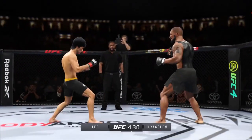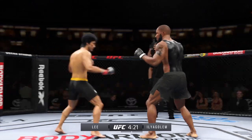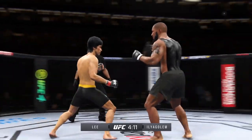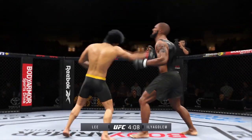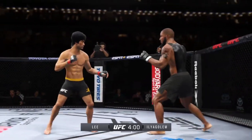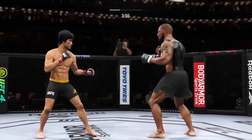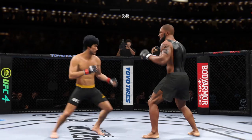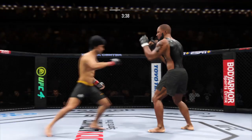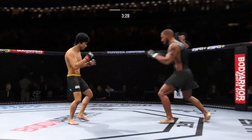Really using his reach advantage there with that punch, and he connects there with a punch — pretty good striking display by him thus far. He throws everything so straight and so accurate. Perhaps a sign of things to come as he lands a kick there. Nice kick landed by this gentleman. Whiffs on the right hand. Look at him chopping the wood with those leg kicks — leg kick after leg kick after leg kick. Big kick lands.